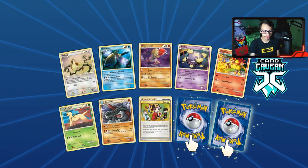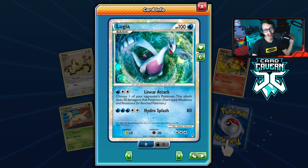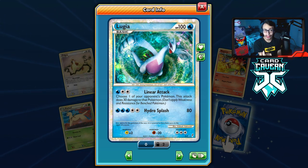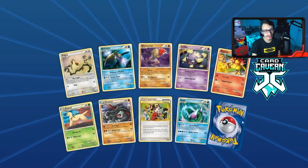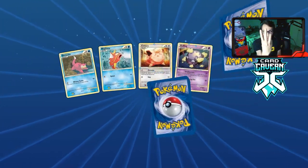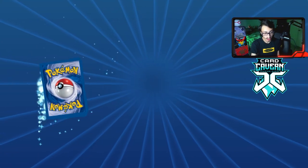Double rare again — we get a shiny Lugia! I already had one though. Not as good as the Palkia, not as bad as the Dialga — it's pretty basic, needing five energy for 80. They really made these shiny cards just not that good. We've now pulled three shinies and only one energy, which is insane. We're bound to pull another energy soon.